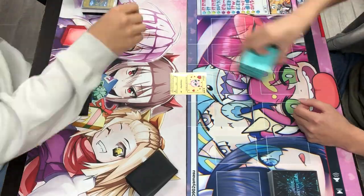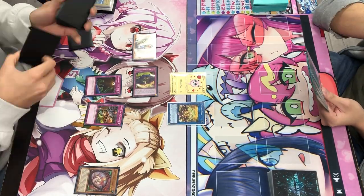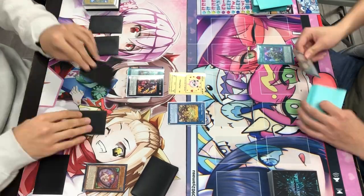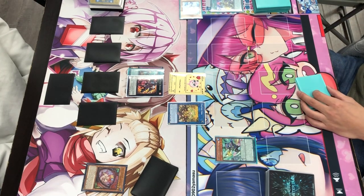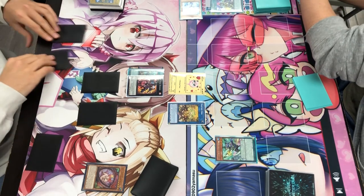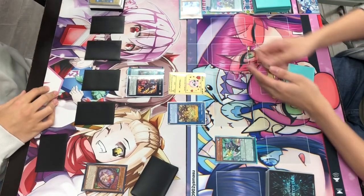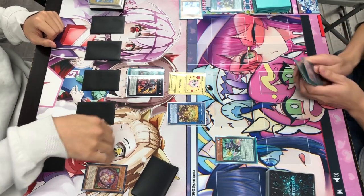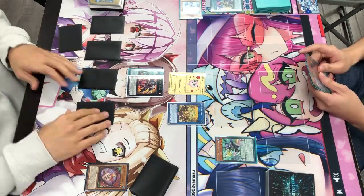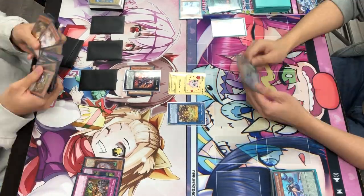Here in round two we're going up against Valence and I honestly have no idea what this deck does. I'm able to set up my full combo which is really nice — I end on a Time Thief Redoer with Holtea under it, which is really powerful. My opponent doesn't really do much, Time Thief Redoer spins back, we have our trap cards as well, and it was just enough for game and he ended up scooping.